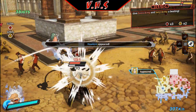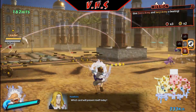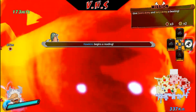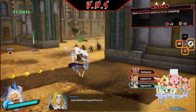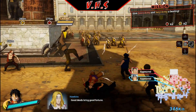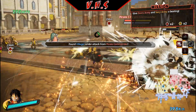And now for cool Gear 5 Luffy, who I expected to be his own character, not just a form change — but it's still really cool. I turned off Gear 5 by accident. I wanted to do all the other moves in Gear 5. Well, let's just build it up again by killing some people.